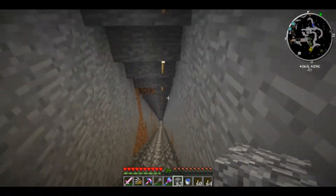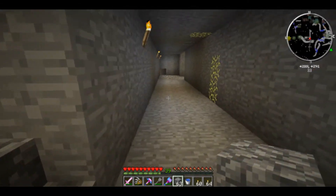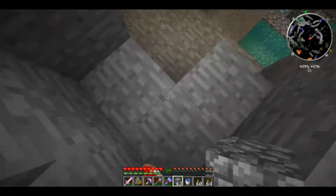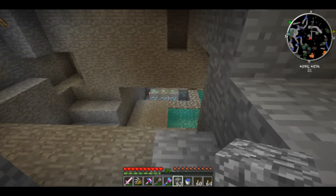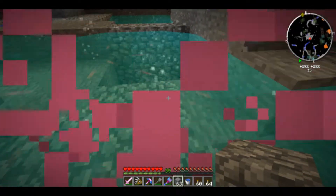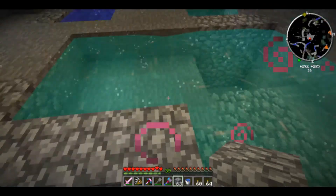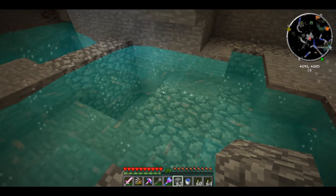During my excavations, I dug into the side over here and saw a little opening. I went over and looked down — it's a hot springs. Cool. Then I looked and saw there were diamonds in the water of the hot springs. So I came in and excavated around. Hot springs with these bubbles — when you jump in, it gives you regeneration. I tried to move some of the hot spring water, but if you pull it into a bucket, it's no longer hot spring water, just normal water. This stuff does not reform source blocks and you can't move it, so if you pull it all up, it's gone.